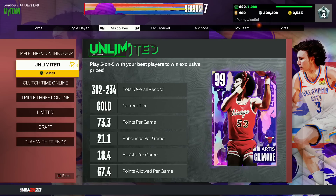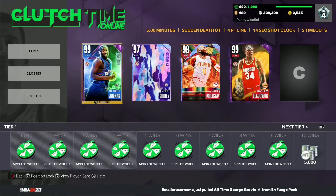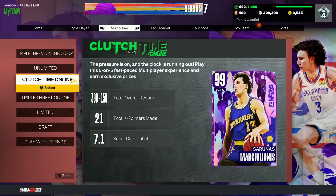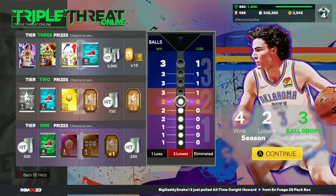For other game modes, it comes down to whether you want to grind RNG or not. If you don't want RNG, grind Clutch Time Online for the Dark Matter point guard — I'm not sure how to pronounce his name, Sar Youness. If you do want RNG, I'd recommend grinding for Rick Smith in co-op or TTO Online. Just like Artis Gilmore, Rick Smith is going to be one of the best free bigs in the game for a while.